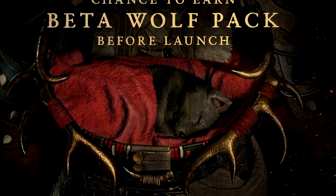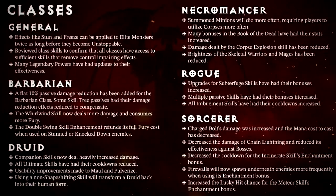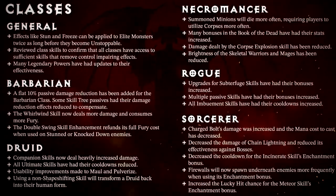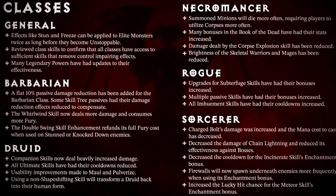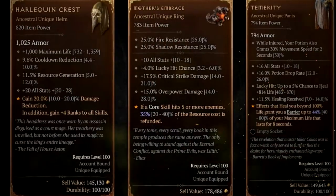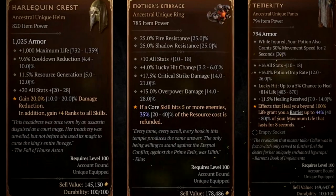This beta will also feature all the class changes announced so far, with big changes to pretty much every class, especially druid and barbarian which felt quite underpowered compared to the other classes, and nerfs to necromancer and sorcerer as well as UI changes and more. Legendary drop rates are at the release levels, so they won't be boosted. The game will be much more optimized for PC players and DLSS 3 will also be available for Nvidia users, as well as more settings that weren't in the previous betas.